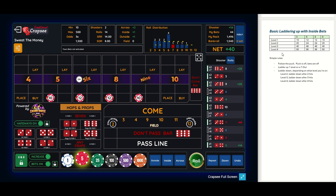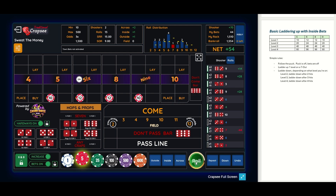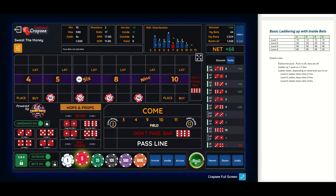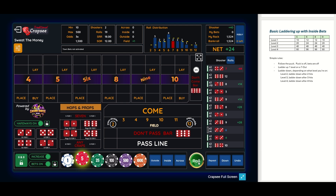We're at forty-four inside, the lowest level, so we can hit as many times as we want here. There's a nine — pays fourteen dollars. Three doesn't help. There's an eight — twelve dollars pays fourteen. There's a twelve. And there's a seven-out.